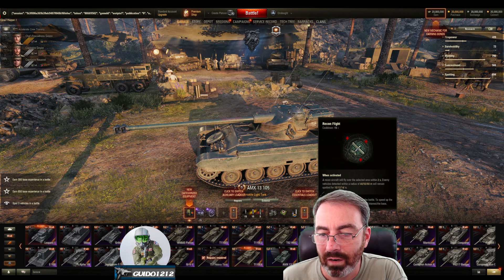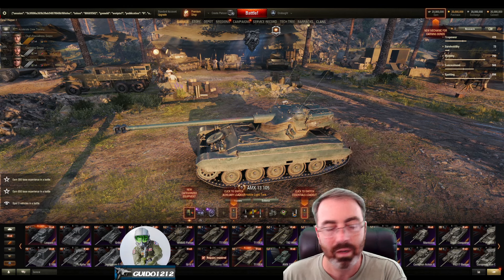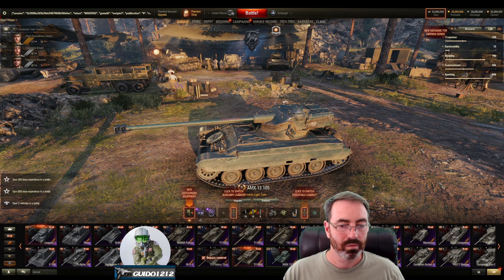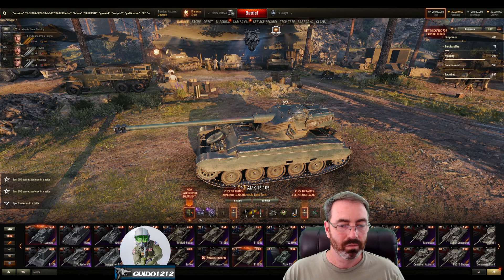Taking hits reduces reload time — that references the 'mongo smash' concept of getting hit giving you benefits. For scouts, they get a recon flight: a recon aircraft flies over a selected area and within two seconds enemy vehicles detected within the radius are revealed. I may have actually done a recon flight on that earlier and not an arty strike — that's probably what it was. Alright, there you go — awesome Onslaught mode, guys. We'll see you out there!